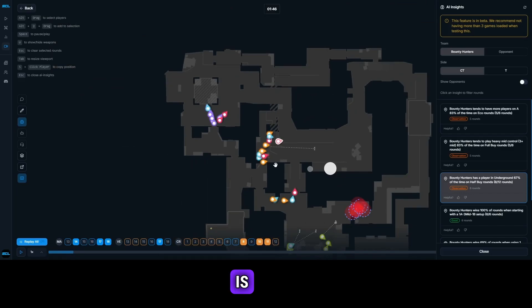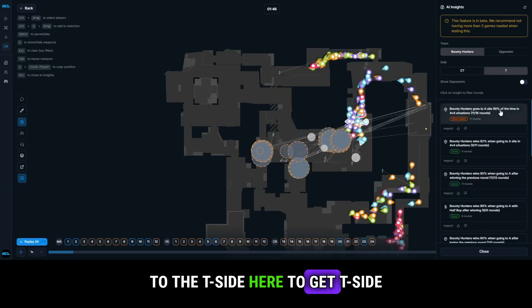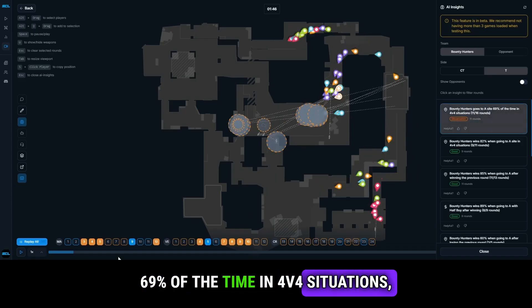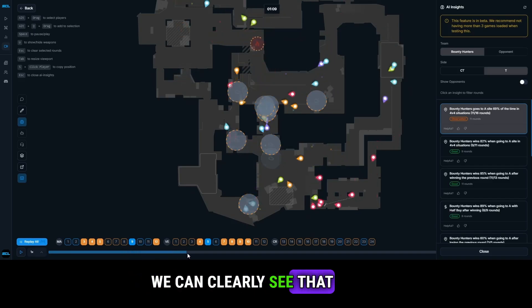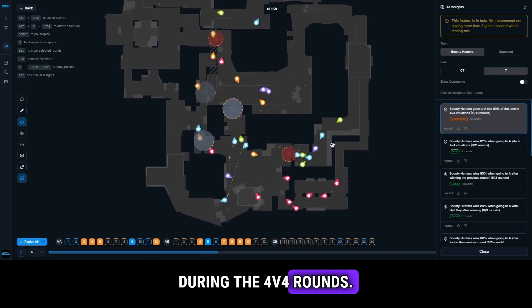This is super useful information when you're about to play an opponent. You can also switch to the T side to get T side observations. For instance, 69% of the time in 4v4 situations they tend to end up towards A, and we can clearly see there are more players towards the A area during those rounds.